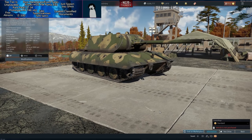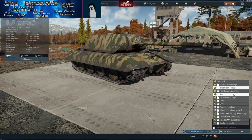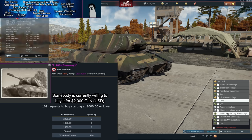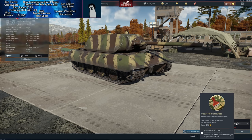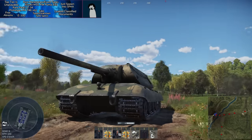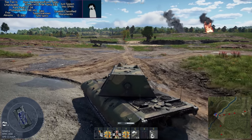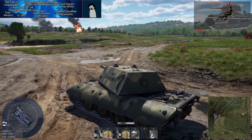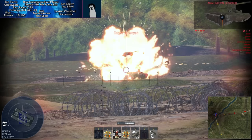Next: the E100 — possibly the ultimate rare vehicle in War Thunder, alongside the IS-7. The E100 is regularly sold on the marketplace for upwards of 2,000 GE equivalent to around $2,000 USD. It's only awarded in tournaments, of which there have been only a handful in War Thunder's history, rewarding perhaps a few dozen at a time. I've only seen one in a match two or three times in eight or nine years of playing, and Gaijin won't even give me a test drive because it's so rare.